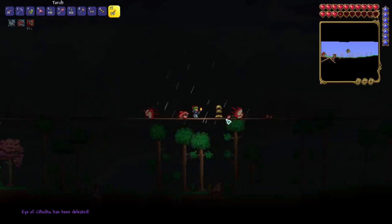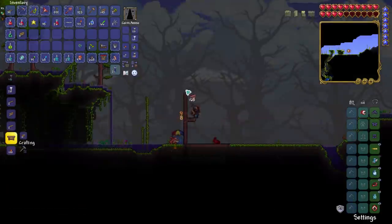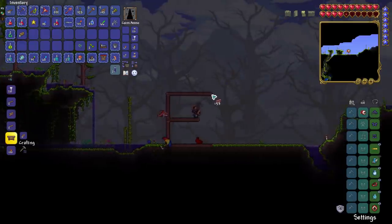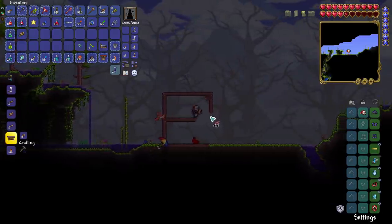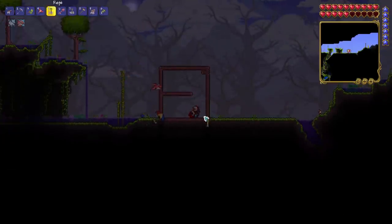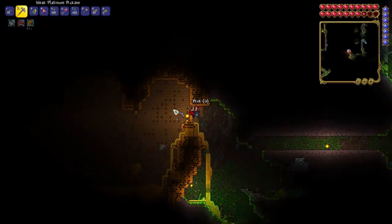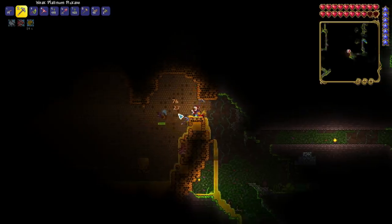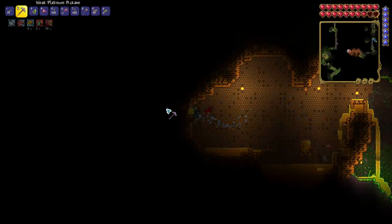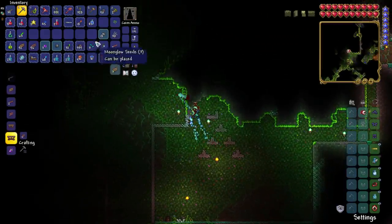Now that the Eye of Cthulhu has been defeated, the first thing we have to do is head to the jungle. Before anything else though, I have to set up a pylon — pylons are just too good, especially if you want to hop around the world. That's my message of 1.4. The first reason we're here is to find a queen bee biome, which I found really quickly. Even though it's a bit of an odd shape, we'll come back later and make an arena. But before that, I'm about to do some fishing.